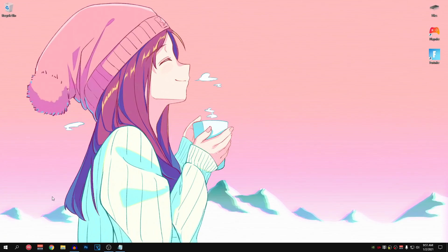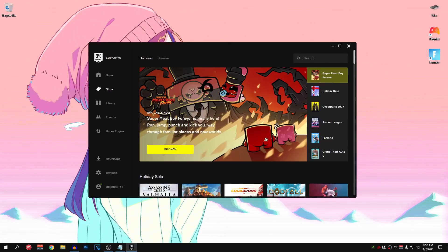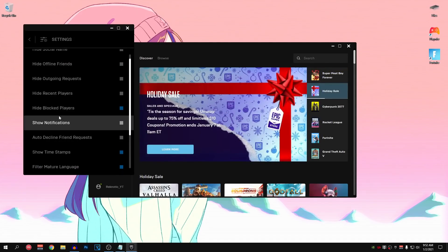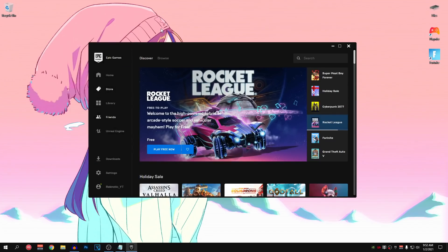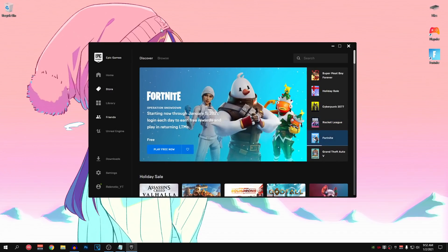Head down to your start menu and search for Epic Games Launcher and open it up. Once the Epic Games Launcher opens up, go into the Friends section and then click on Social Settings. Then scroll down and make sure that Show Notifications is turned off — make sure that it's set to grey and not blue. This is going to disable any notifications you could be receiving while gaming, which will cause FPS drops if set to on.